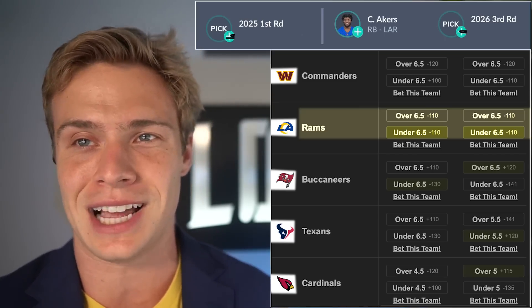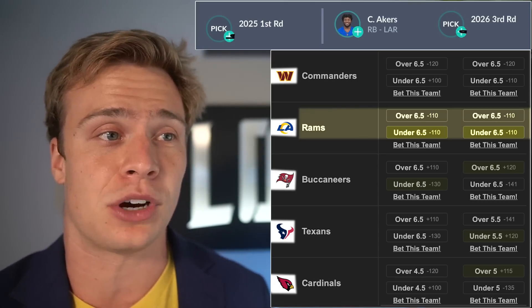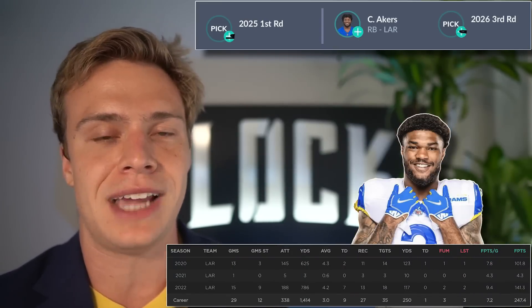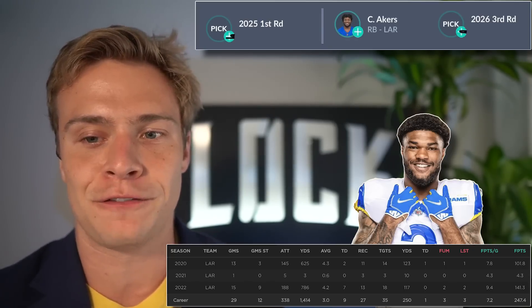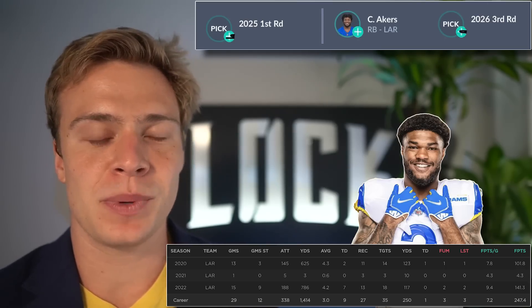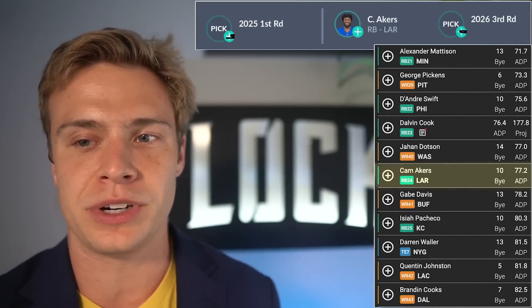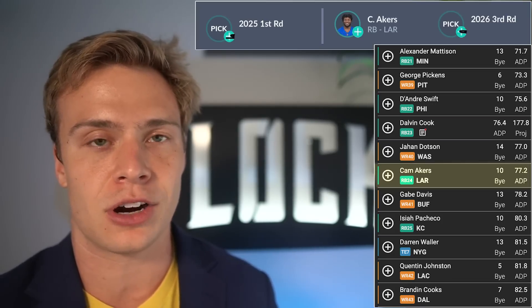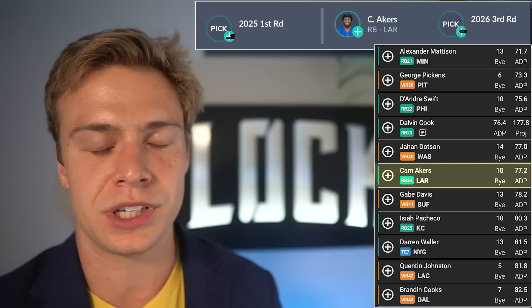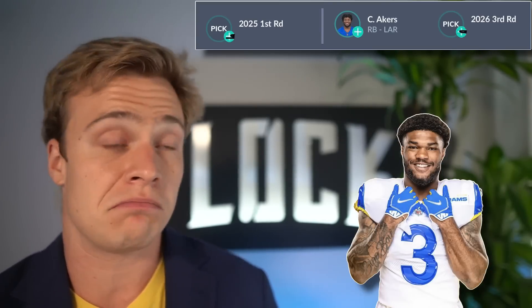Maybe Vegas is wrong and the Rams are back to their 2022 form. But in reality, there's just so much downside to trading away your 2025 first for Cam Akers. What happens if Akers never fully recovers from the torn Achilles? The most we've seen him produce is over a four-game stretch. He's being drafted as running back 24 on Underdog right now — a low-end RB2, high-end RB3 — and he'll be off his rookie contract next offseason. If I can sell Cam Akers for a 2025 first, I'm doing it.